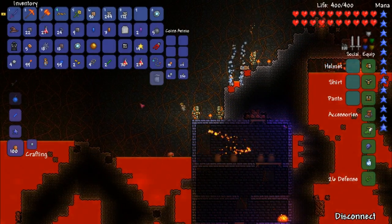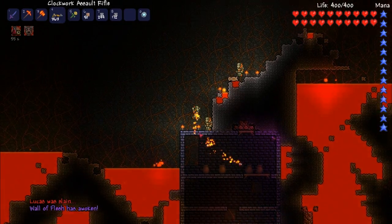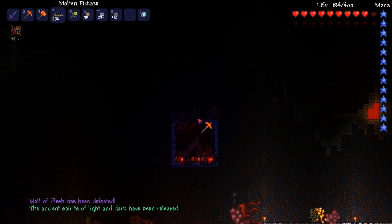Once you have this item, you must throw it into a deep patch of lava in the underworld. This will spawn a boss called the Wall of Flesh.